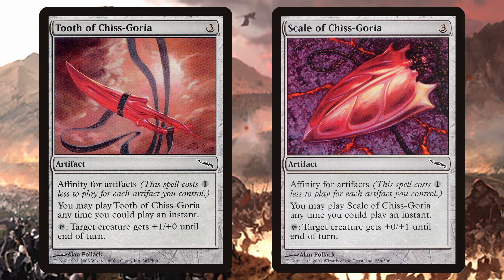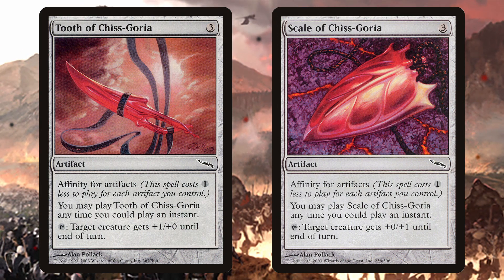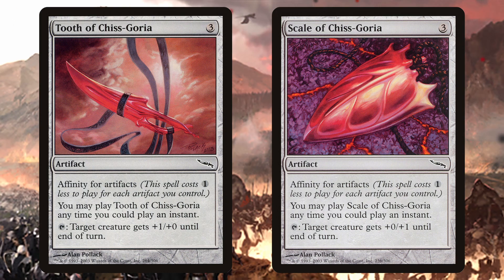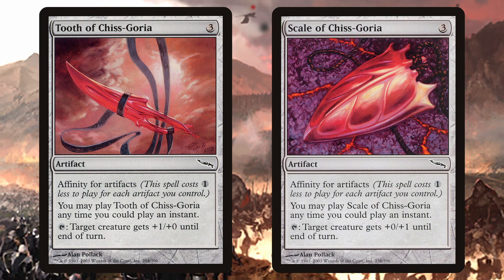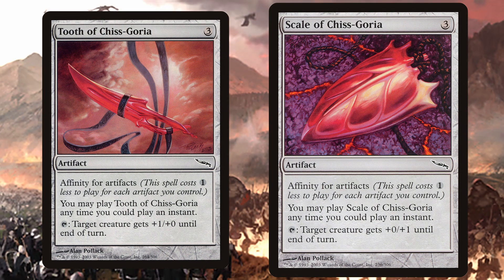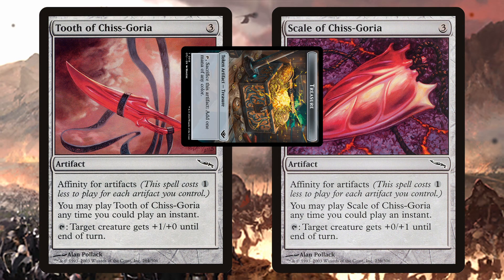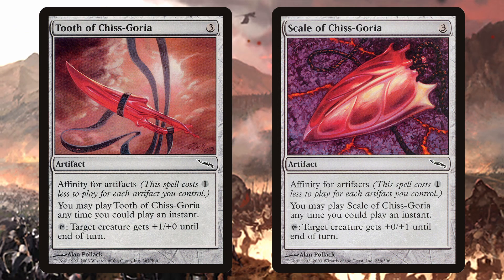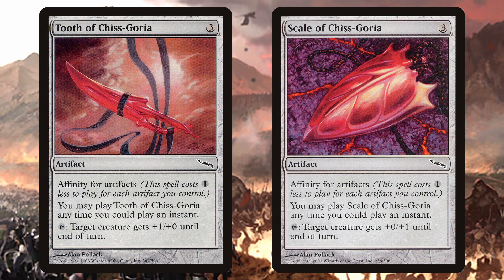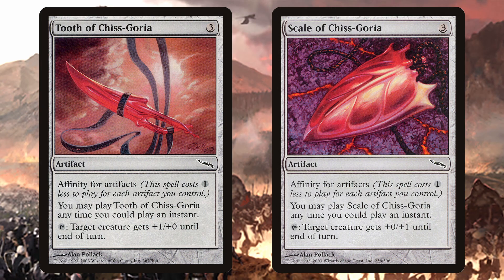My favorites are the Tooth and Scale of Chiscoria. They cost 3 mana, but with their affinity can be free, and can always be cast at instant speed. The Tooth can be tapped to grant a target creature 1 additional power, the Scale 1 additional toughness. If that target creature is an opponent's, you've got yourself a treasure. Now this barely even counts as an inconvenience, and I'd say that's a good thing — because if you're in the business of doing crime, the less people look in your direction, the better.